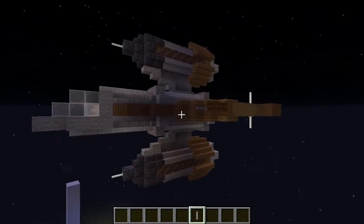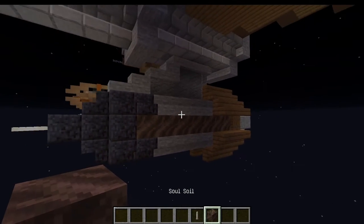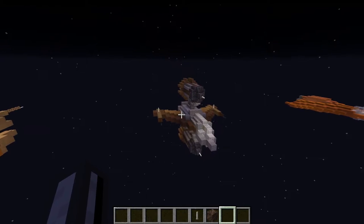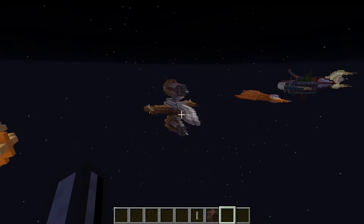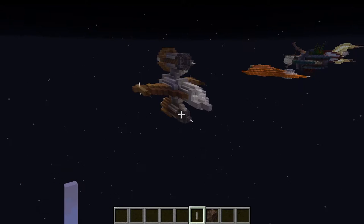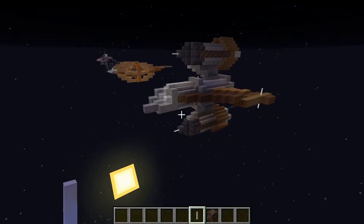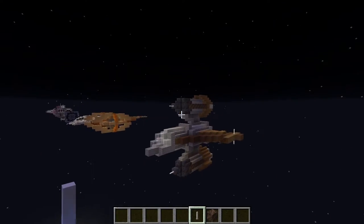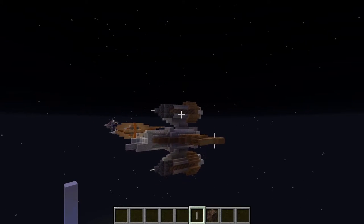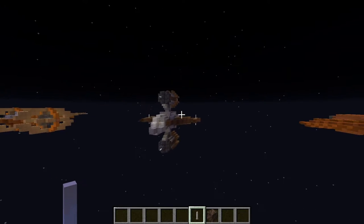There's a lot to unpack about this ship. I tried to use a few unconventional materials like this soul soil here and of course spruce planks. My idea is that you ignore the texture of them and just focus solely on the color, which you can do best by being out here. This probably took me the longest out of any of them because of the way the engines are structured — I kept having to rebuild them. It was quite a process and I have to say I'm quite proud of the outcome.